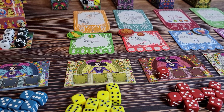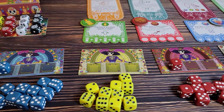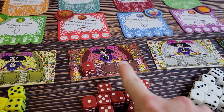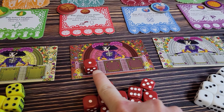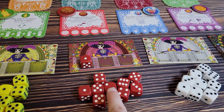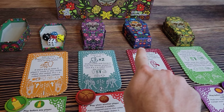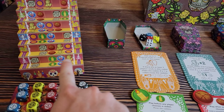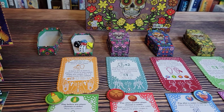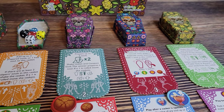Players have their own player boards and a set of matching dice. Depending on your player order, you're going to have some dice starting on your player board — as the red player does right here — and these are considered prepared souls. These are just regular souls, and when you get your souls into caskets, you're hopefully getting them to become ascended souls, which climb the marigold steps. On your turn, you take one of the four actions underneath these caskets.